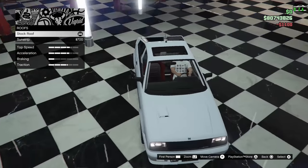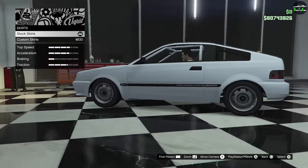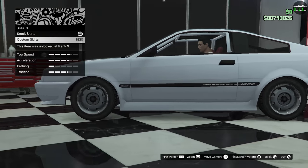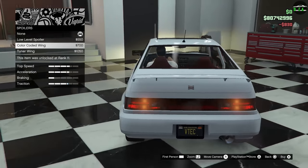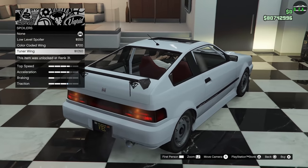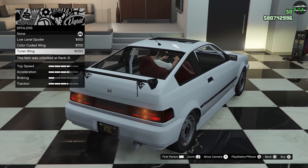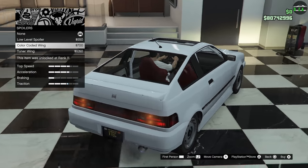Roof. We've got a sunstrip option — I think I'm going to skip out on that. Skirts. Custom skirts. Not bad. Spoiler. Low level spoiler, color-coded. The same one. And then the tuner wing — kind of like a reinforcement to the brackets. I think we're going to do the color-coded wing on there.